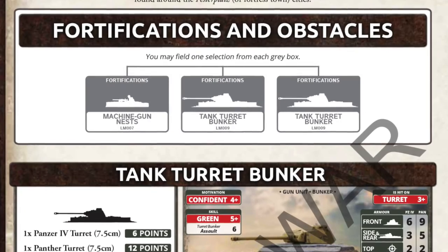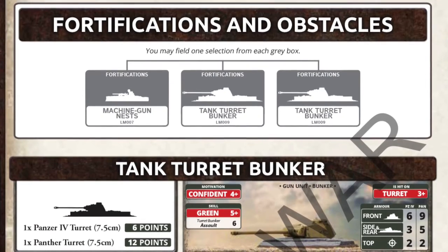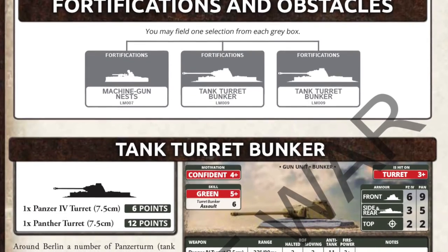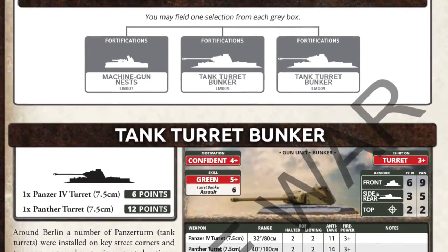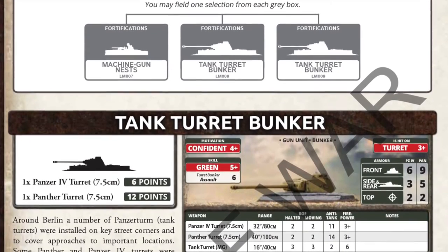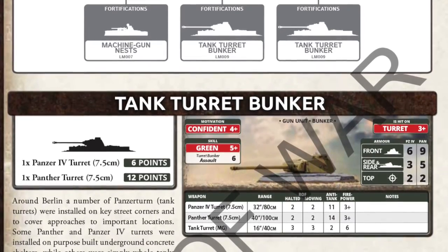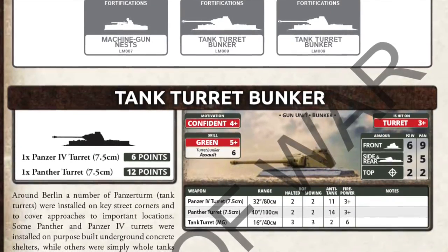One of the things you can buy with fortification points are tank turret bunkers. You get the option for a Panzer IV turret or a Panther. Turret bunkers are treated slightly differently to a concrete emplacement. The rules on page 105 in the Berlin German book state that turret bunkers are treated as tank teams when hit by shooting or an assault. This means hits are resolved against the turret bunker's armour rating. Panther Turms have a front armour of 9, side 5 and top 2. Since they're treated as tank teams, I presume this means turret bunkers don't require the attacker to re-roll firepower tests the same way you must for a concrete bunker. Maybe we'll see that clarified in a future Lessons from the Front at some stage.